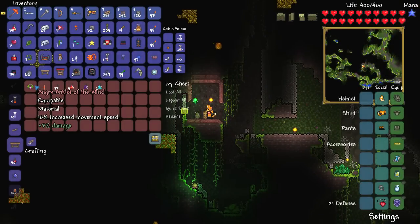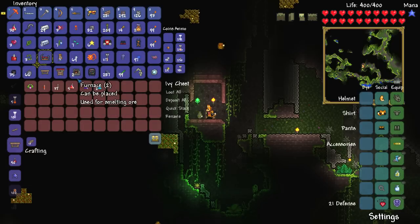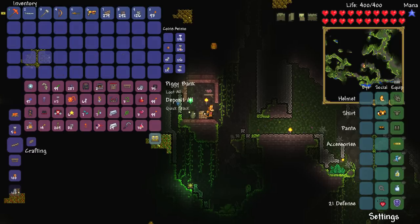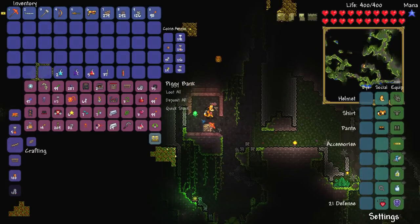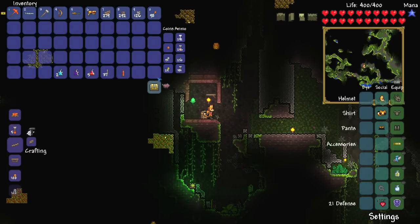At long last! I've only been spelunking for like half an hour now — holy mother of mercy, this has taken way too long. I need to chuck some stuff away — do we have a piggy bank? We do. Let's just do the old storage trick: deposit all, then loot all and grab everything back. Let's go home.